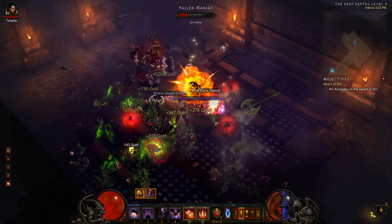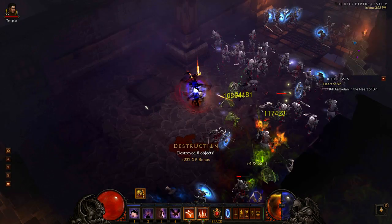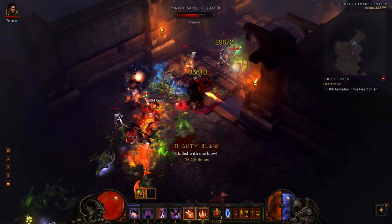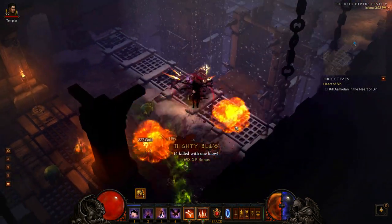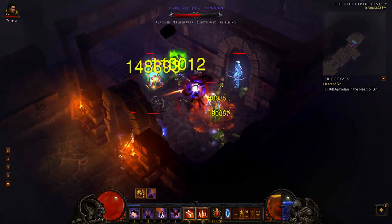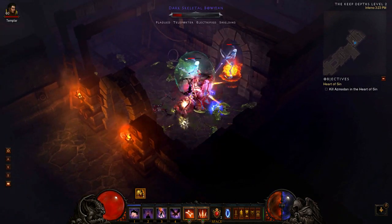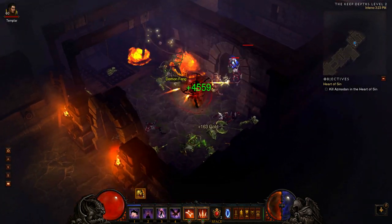I've done about 5 runs of this route now and it feels pretty good. The grenades rune that I use on Strafe for this build works really well in tight areas, and pretty much all 3 areas in this route have lots of walls for the grenades to bounce off. The only thing I don't like is those bloody shielding fatties — whenever I get an elite pack of them it adds an extra 30 seconds onto my run at least. They both shield and run away so it makes them a pain to hit with the grenades. I might end up testing out the rocket Strafe rune for this route just to see if it's a bit more efficient.